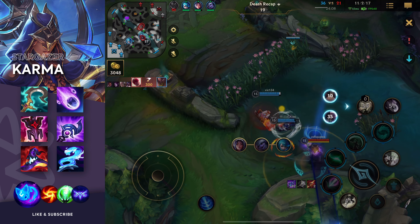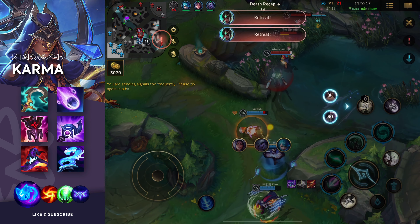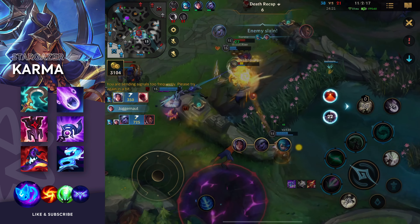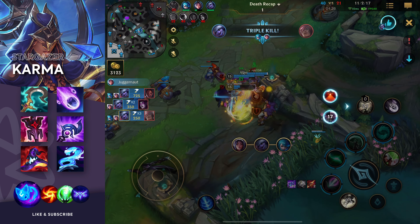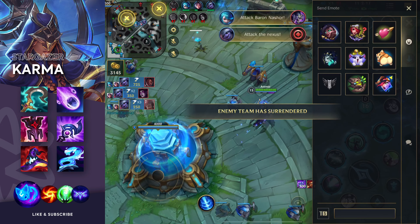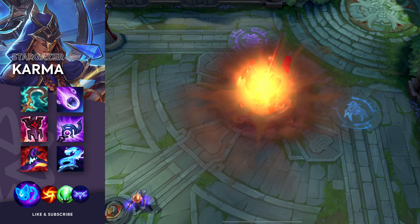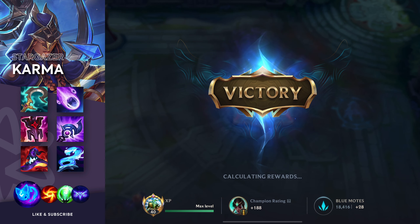As Karma, I did 40,000 damage and that's just because I keep doing this. I'm almost half health and I don't want them to back because I want this mid turret, so I'll just keep poking and clearing the wave. Karma really has it all — she has a shield, a bind, damage with her first ability, damage with her ultimate, CC with her ultimate, and now more damage with the meteor enchant. I don't know, it's just a very overpowered champion and they still haven't nerfed it.